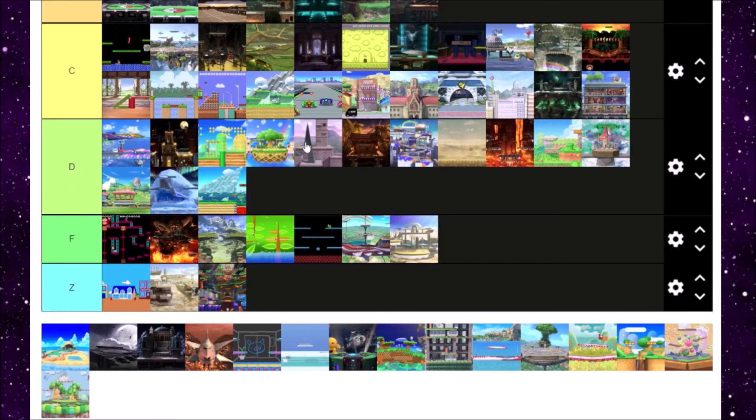Next is Tortimer Island. Tortimer Island is just an island stage — nothing too crazy about it. Definitely not the best Animal Crossing stage though, especially because Smashville and Town and City just way overlook it. Tortimer Island — B tier.